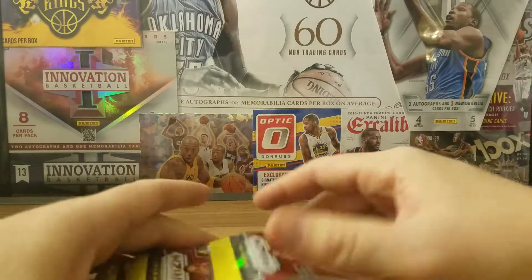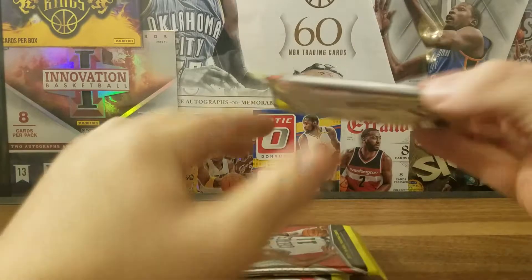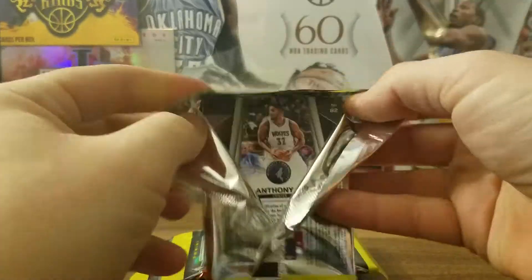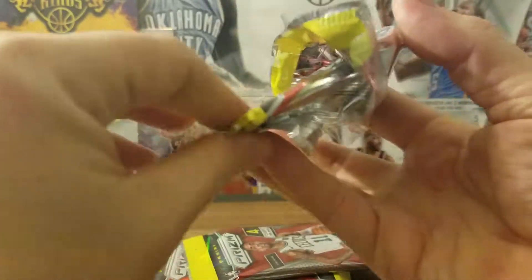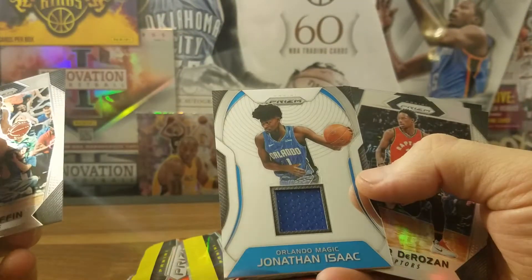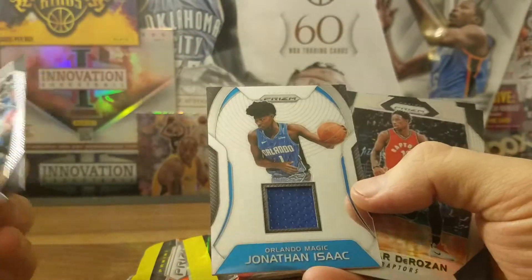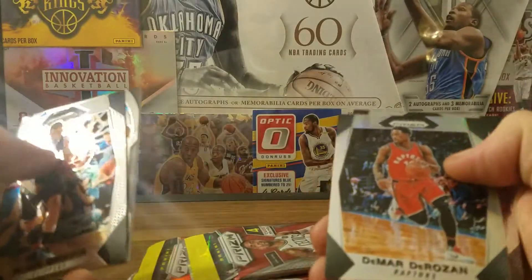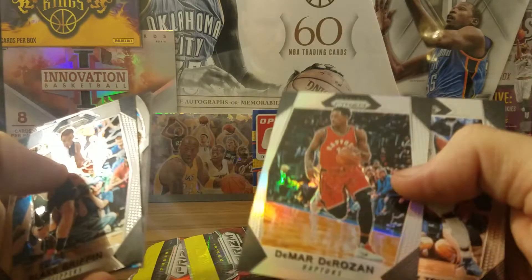One, two, three, four, five packs — okay, hit first! The hit is Jonathan Isaac. Wesley Iwundu was the other hit in box one — same team, looks like Orlando Magic. And DeMar DeRozan silver!